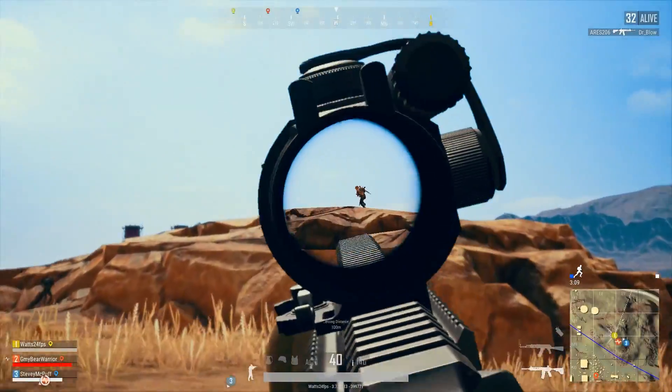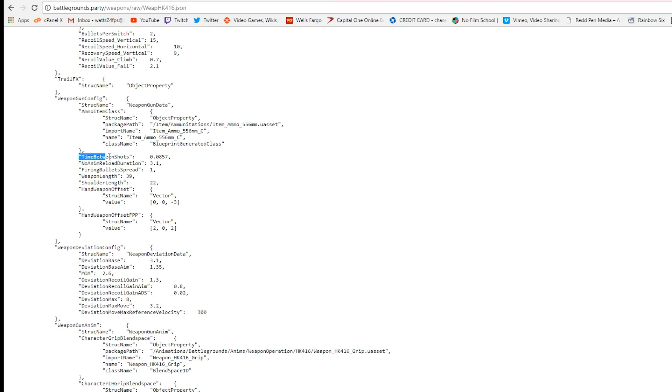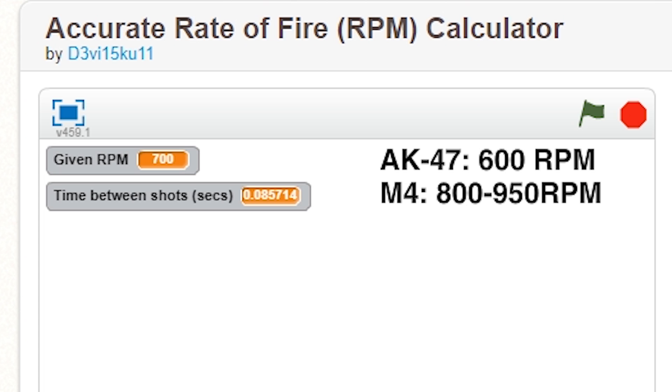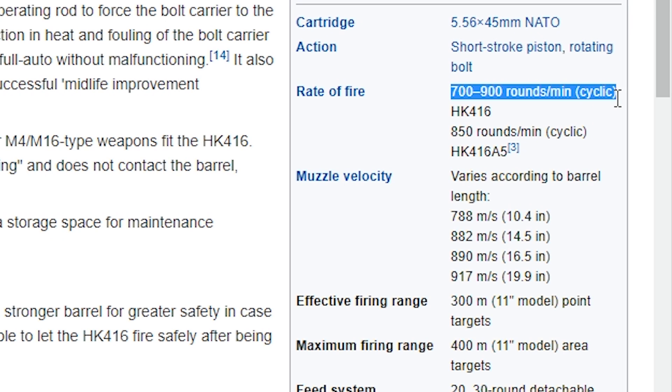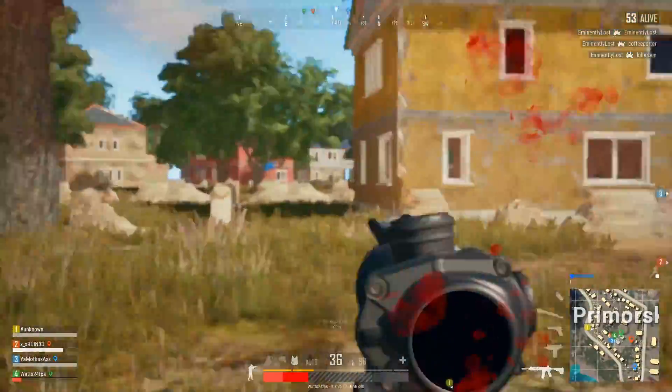Now let's look at the rate of fire. Here we have to take the time between shots and input it to find the actual rate of fire or rounds per minute. In this case the M416 fires at 700 rounds per minute. When comparing it to its real life counterpart, it does indeed fire between 700 to 900 rounds per minute in cyclic full auto depending on the model.